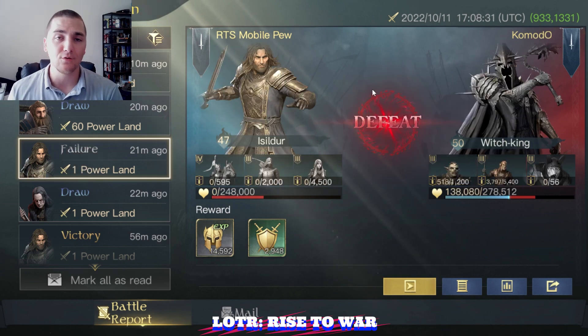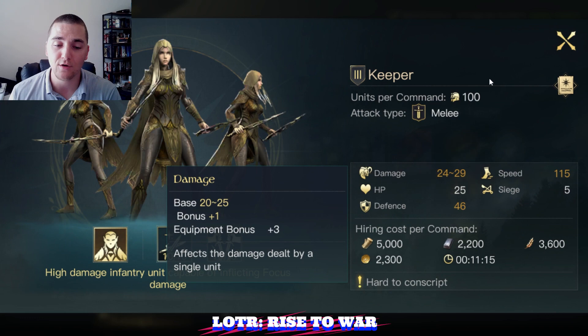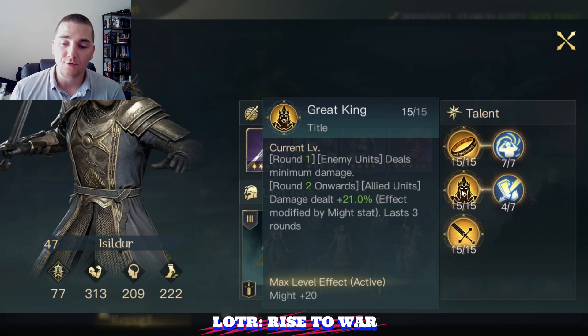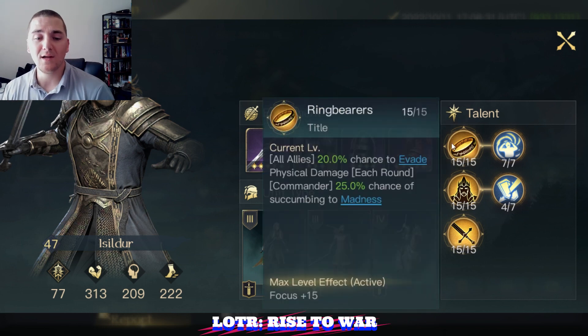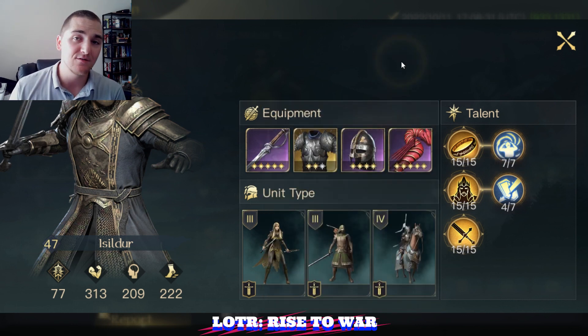Next report, ladies and gentlemen: Isildur versus the Witch King. This is a level 47 decently geared Isildur running a Keeper build. I'm running Keepers — they are beautiful and glorious, and I love them. They'll be running with Last Alliance to mitigate damage received, with Great King and Enfeeble to increase damage output, and on the top R0 tree Ringbearer will give them some evasion for physical damage, plus Ring of Terror giving madness against enemy units for the first two rounds.